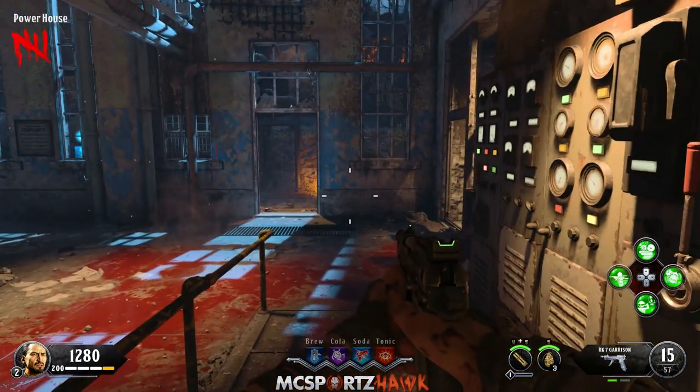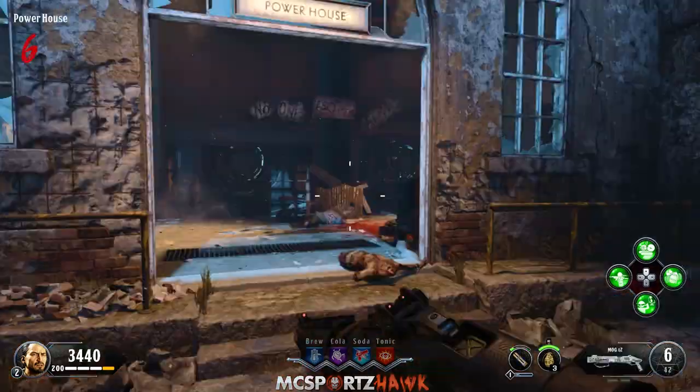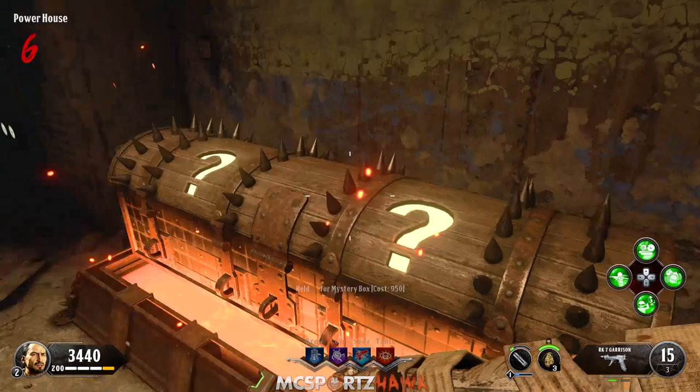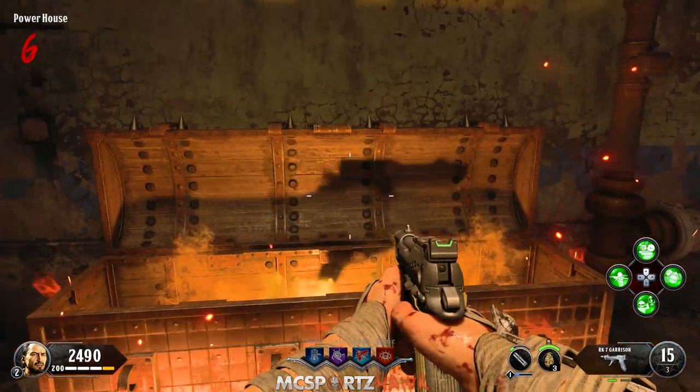The first step is to go over right from spawn down to this area right here. We're going to need to turn on the power. Believe it or not, this is only the first power switch in the map — there are actually two of them, and this is the first one you need to turn on.